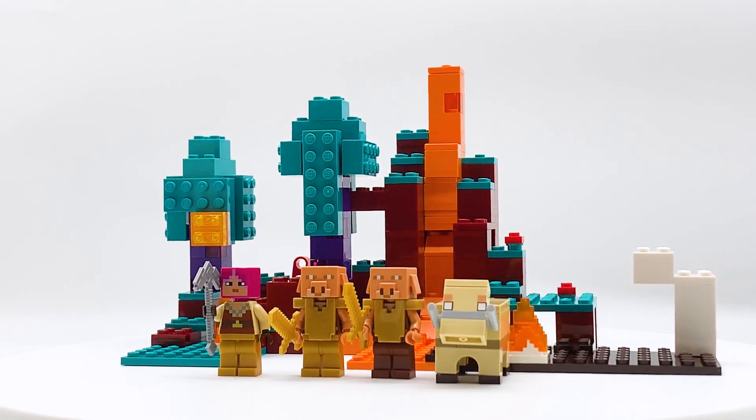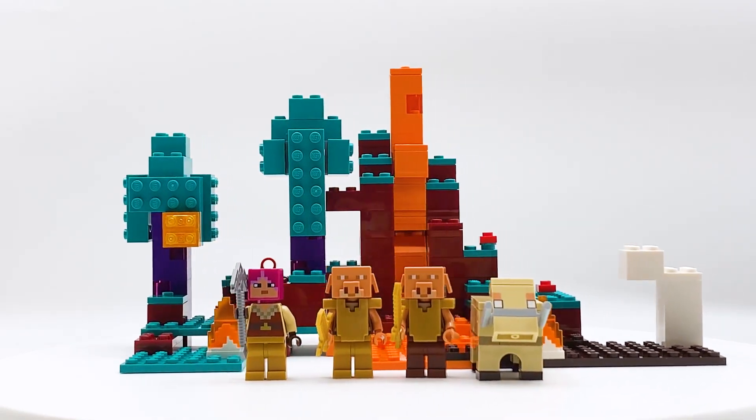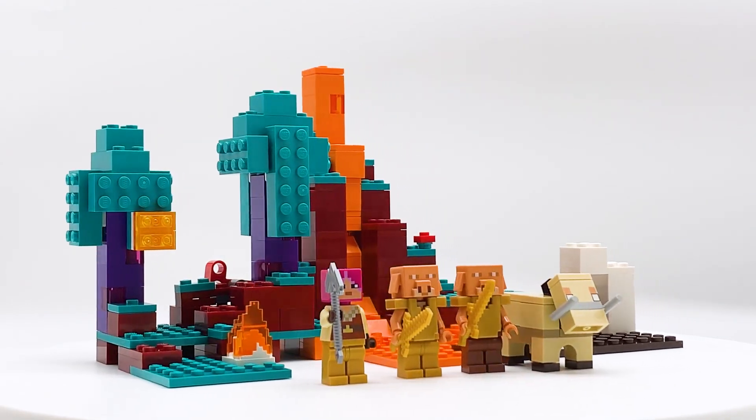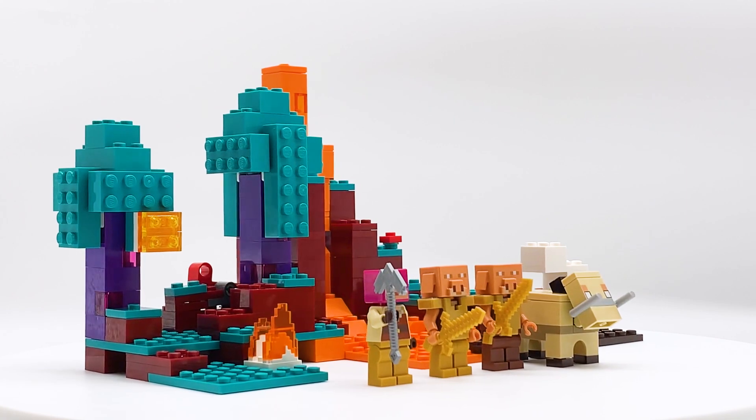Hey everyone, I'm Miley and this is set number 21168, the Warped Forest from the LEGO Minecraft theme. This set contains 287 pieces, 3 minifigures and 1 hoglin, and retails for $29.99 in the US.